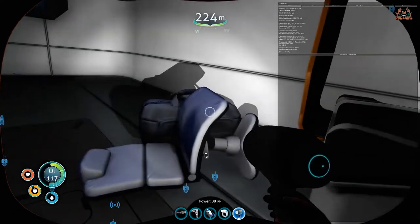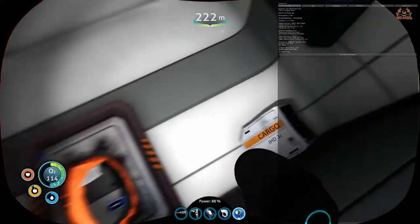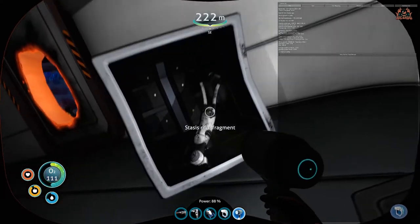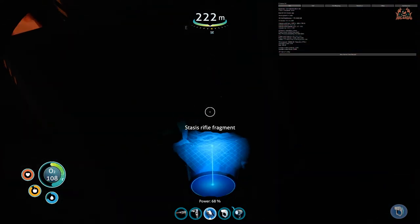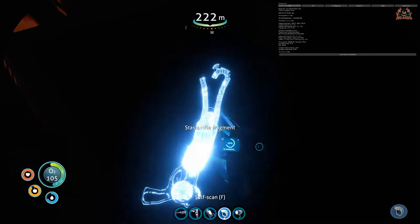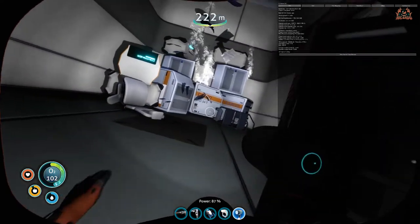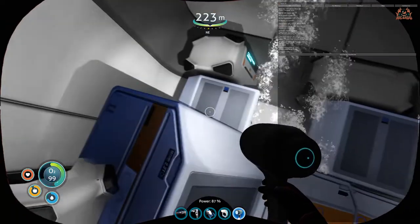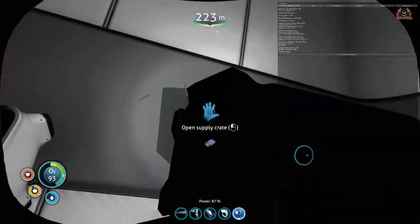In we go through the glowing hole. Turn the lights on — there's a crate, open it up, a bit of water, some chairs, a carryall. There's also a stasis rifle fragment you can scan, which could be the second scannable item for the stasis rifle.